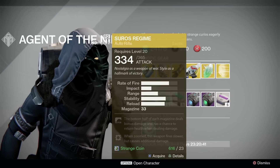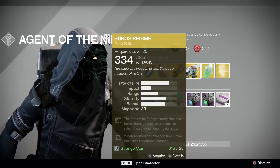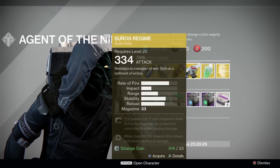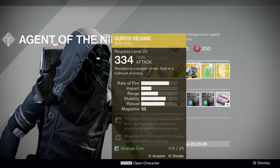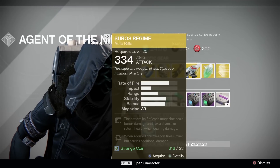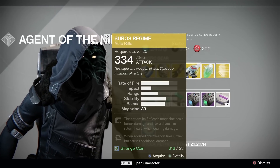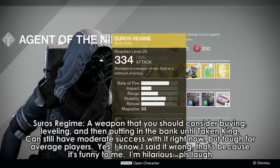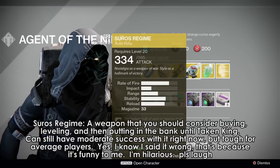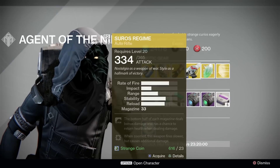Suros Regime is the exotic weapon of the week. Once a dominant force in the Crucible, it has now been shelved as being one of the slowest killing weapons among exotic weaponry. However, there have been players utilizing it like a high-powered, fast-firing scout rifle with moderate success, and auto rifles are indeed getting a buff in the Taken King, perhaps enough to bring the Suros back to partial fame. This is a long term purchase suggestion — buy one now, level it up, and then stick it in the bank until the Taken King and we'll see how it is. If you're looking for an immediate or short term purchase you can probably skip it, but if you have some money to spare, I would say grab it and save it.